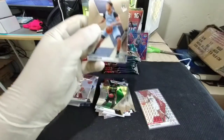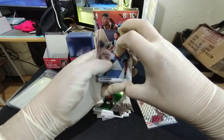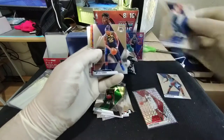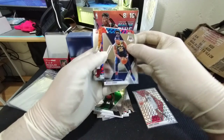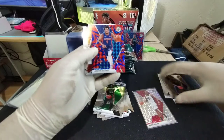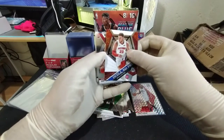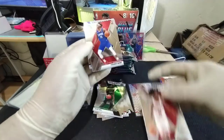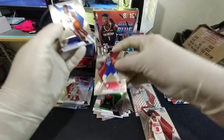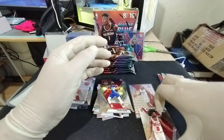Sorry about that — keep hitting the camera. Kyle Anderson, Kristaps Porzingis base, Miles Turner, and a reactive blue Langston Galloway. Will to Win Blake Griffin, Coby White NBA debut, Terrence Mann base, and an Oscar Robertson Hall of Fame.